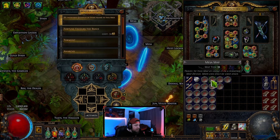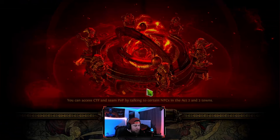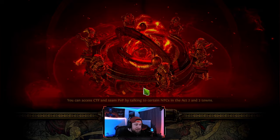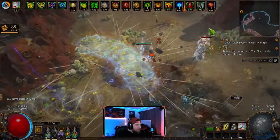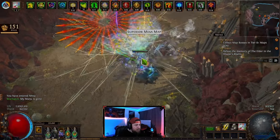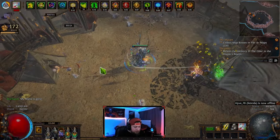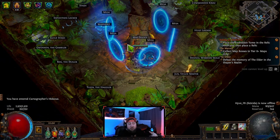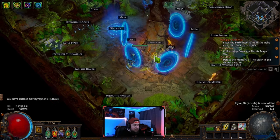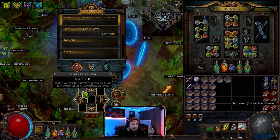Let's do a live demonstration. I'll show both maps — let's start with Mesa. All you do is put your map in, click Searing Exarch to activate, and just go. The idea is to get through in sub-30 seconds or less depending on your build. With Lightning Warp I'm literally just zooming. We got a Mesa drop so we're good. Go to the arena, kill the boss, and that's it. That took maybe 15 seconds.